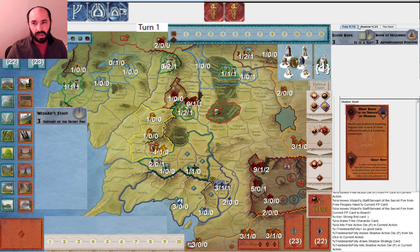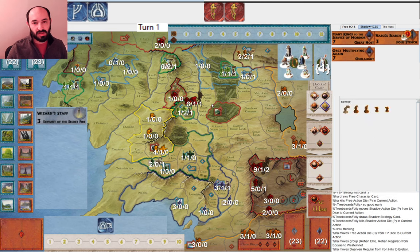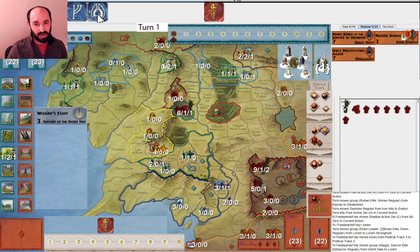My opponent draws a card with that Palantir — okay, I get it, but maybe do that before doing all the movement? I go ahead and use an army movement because they're relatively rare — only 1 out of 6 sides has an army movement — and I want to get my units into Westernmet. My plan is to use a ring to move a second time, guaranteed.